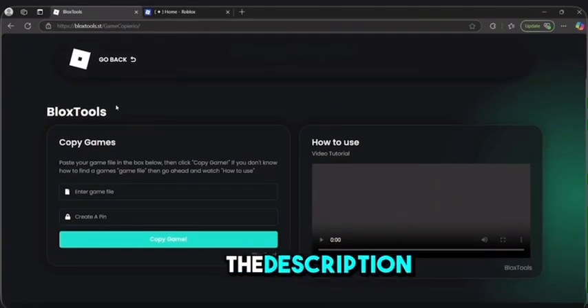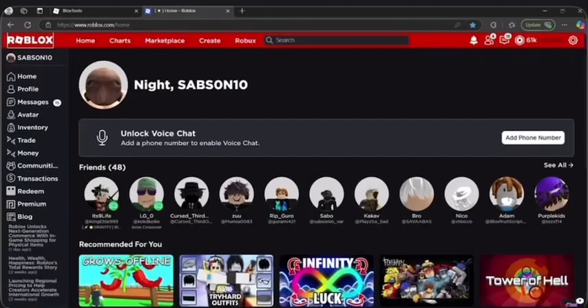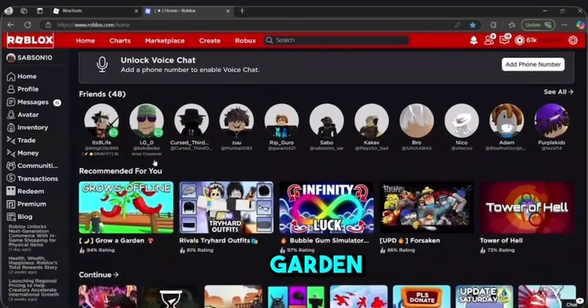You want to open up the site — the link will be in the description below. Then go on to the game Grow a Garden.